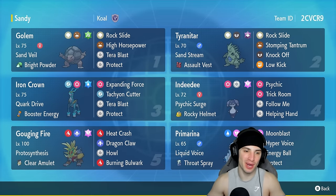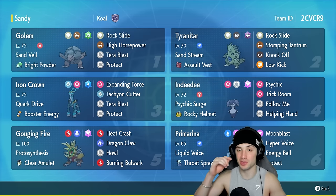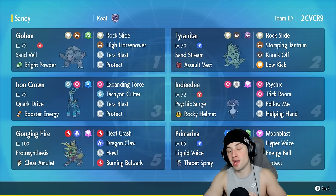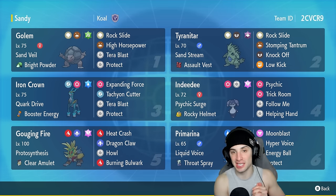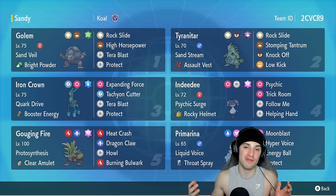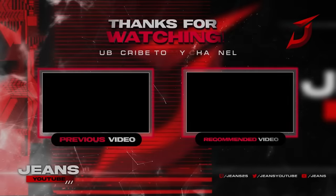3-0 perfect record — that's crazy! All I wanted to do was hop on some Pokemon, record some games, and rock out with an off-meta team, and we did way above and beyond that — we dominated going 3-0. Golem, T-tar combo, Iron Crown, Indeedy, and surprisingly Gouging Fire and Primarina paired up really well, countering Incineroar nicely. If you enjoyed the content, smash that like button and click subscribe. I'll catch you on the next one — peace out everybody!